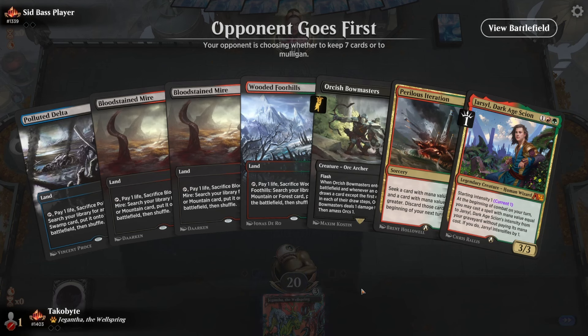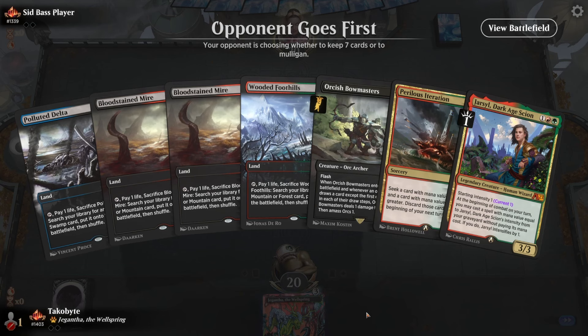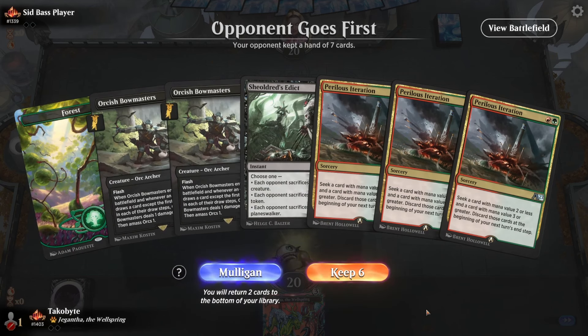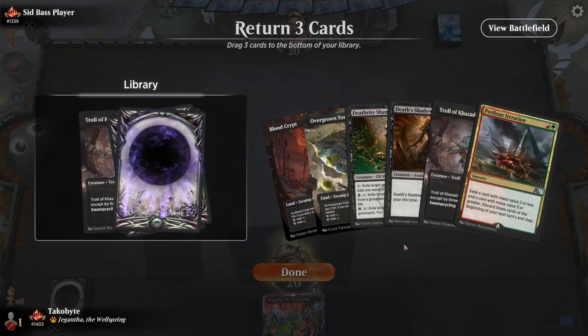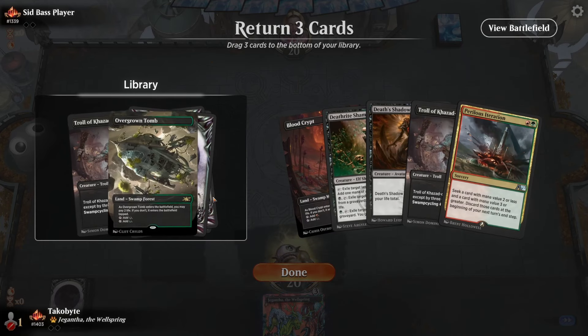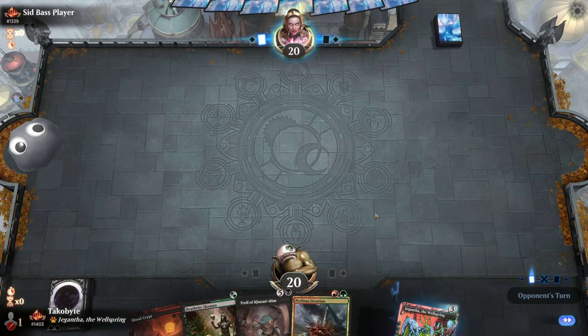It's kind of a mediocre hand, I'm not going to lie. I think this is a mulligan. Wow, that actually sucked a lot. That just happened. That really sucks. Apparently in an 18-land deck, you're supposed to keep a bad hand like the first one you see.